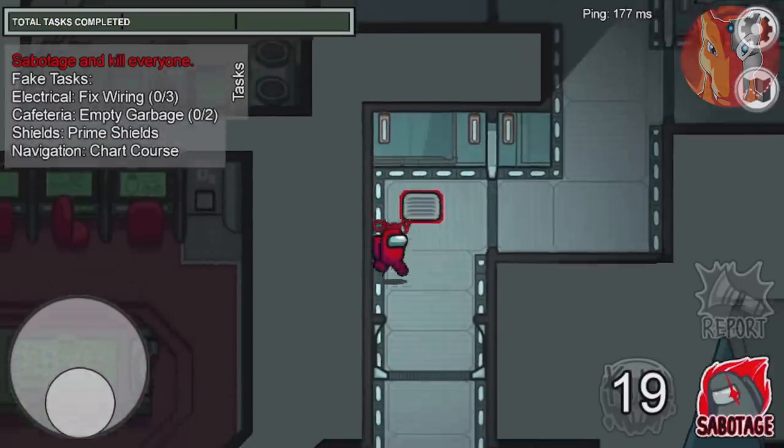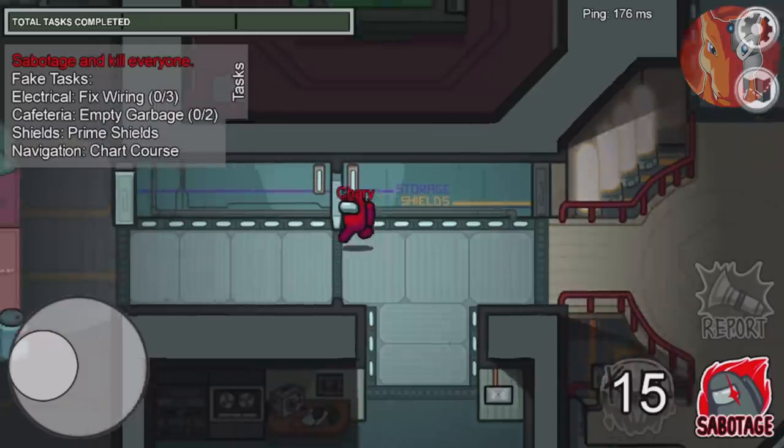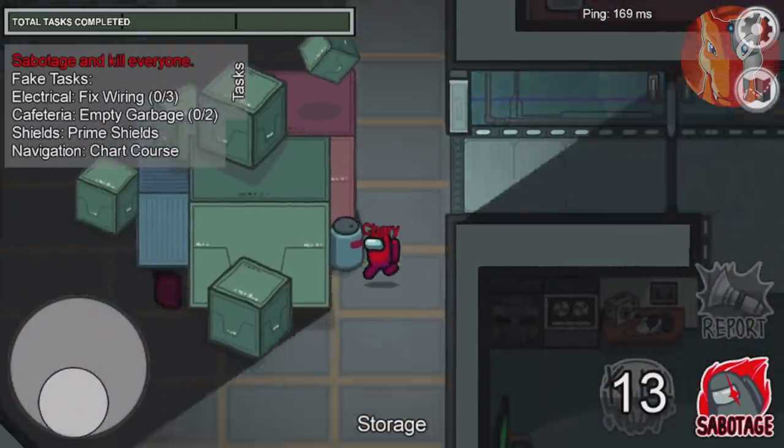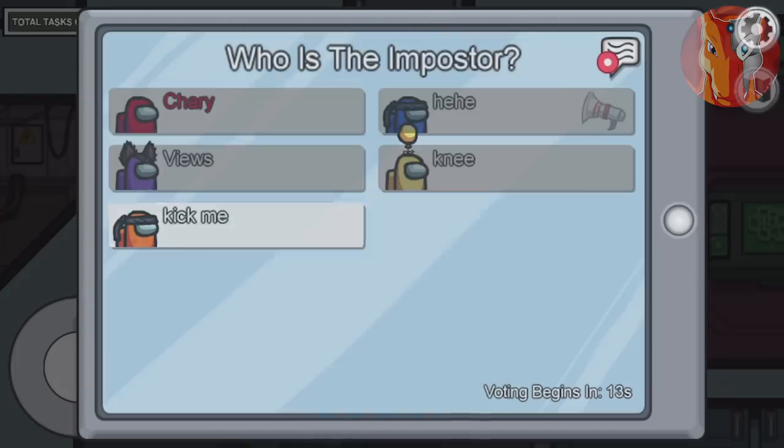Moving on to secret number 9, I'm including the next three secrets which have to do with characters from the trailer. Starting with Henry — on the left side we have Henry from the Among Us airship trailer, and on the right side we have Henry from the Henry Stickman collection. Henry is actually the protagonist of that game.